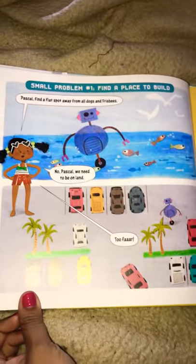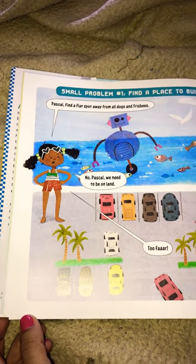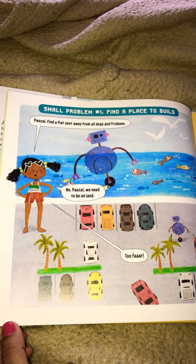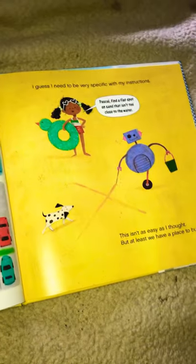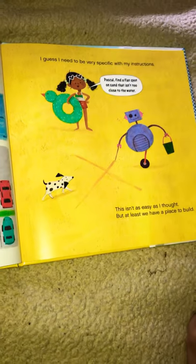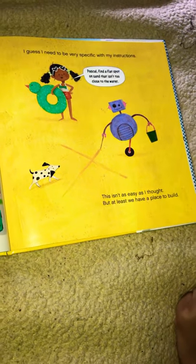Small problem number one: find a place to build. Pascal, find a flat spot away from all dogs and frisbees. No, Pascal. We need to be on land. Too far. Hmm. I guess I need to be very specific with my instructions. Pascal, find a flat spot on sand that isn't too close to the water. This isn't as easy as I thought, but at least we have a place to build.